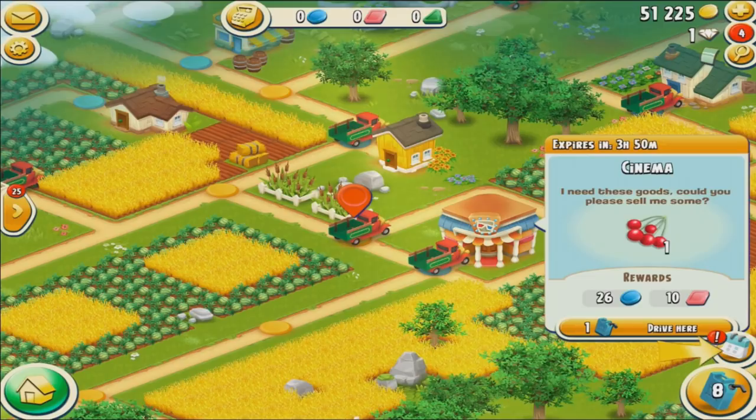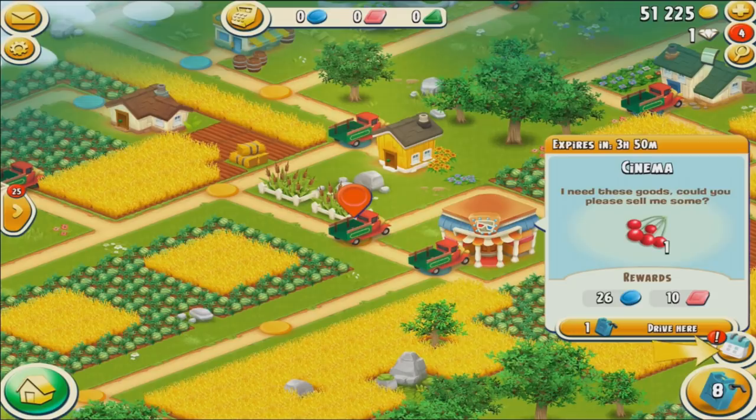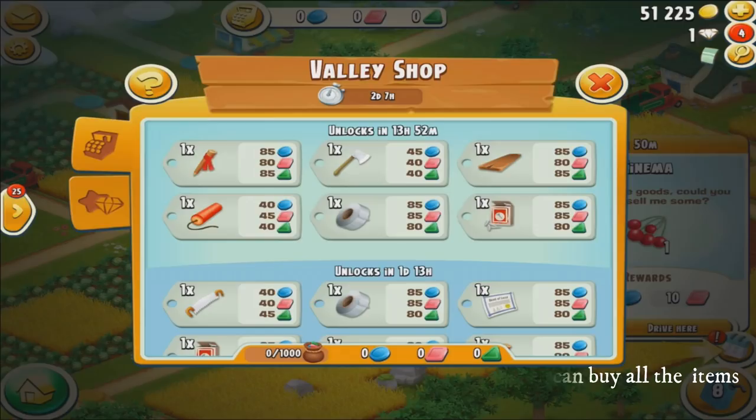Once you hit the token cap you'll basically be wasting your fuel and completing things without getting any rewards, so make sure you keep an eye on that. When you get full, head into the valley shop. There's lots of stuff to choose from — you can redeem 85 blue, 80 red, and 85 green tokens for a stake, or 40 blue, 45 red, and 40 green for a dynamite. You can only purchase each item once. One section unlocks in about 14 hours, so I'll spend that time earning tokens to redeem.